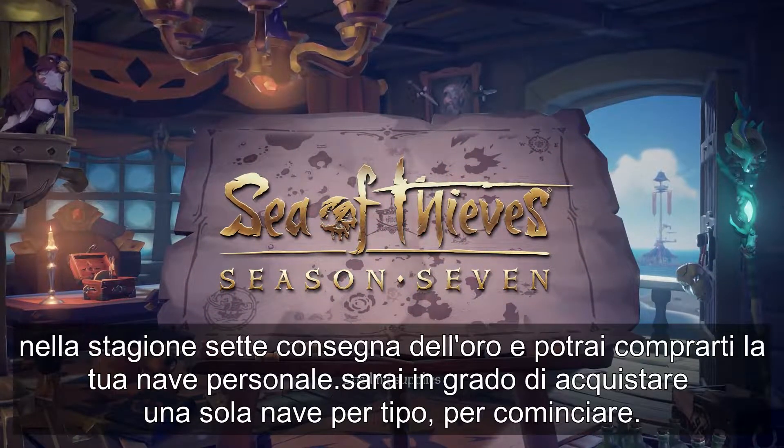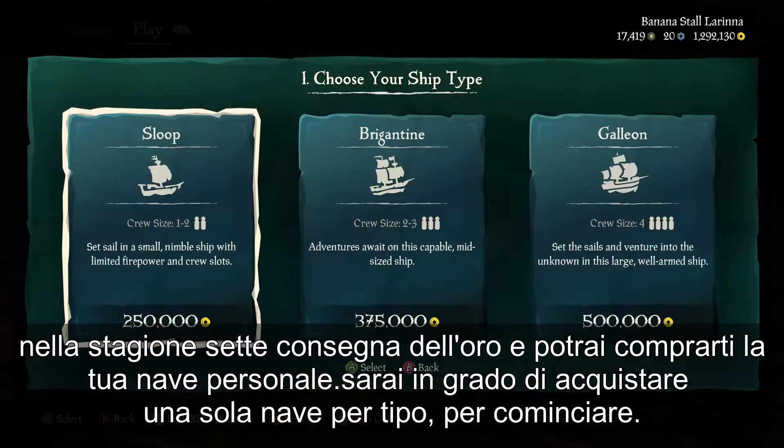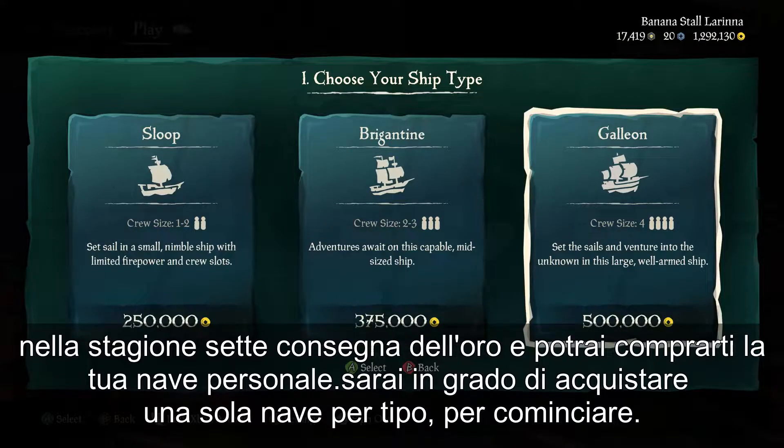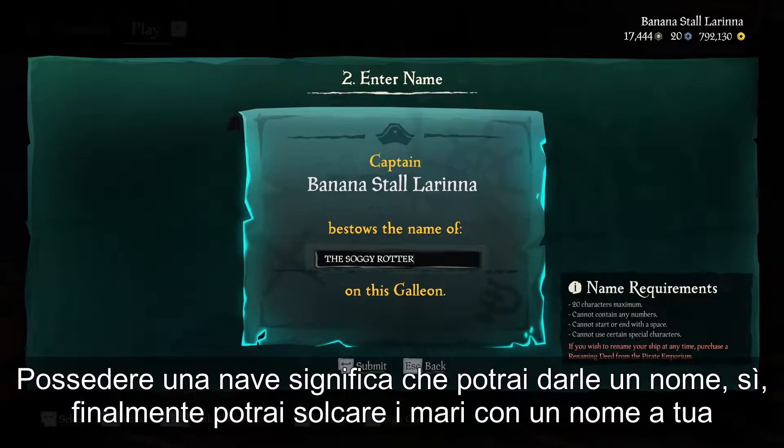In Season 7, hand over some gold and you can buy your very own ship. You'll be able to buy one of each type of ship, but that's just for starters. Owning a ship means you can give it a name.